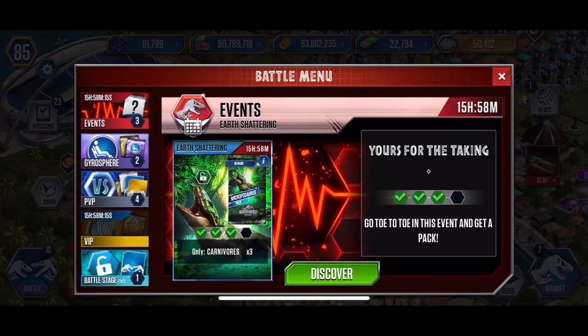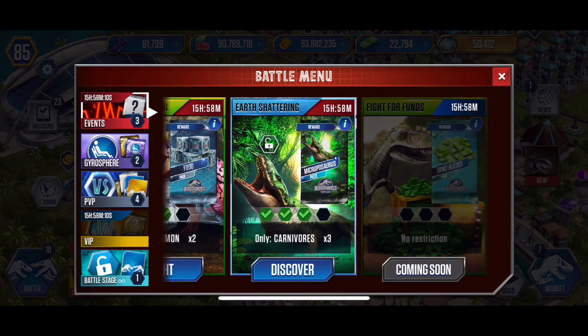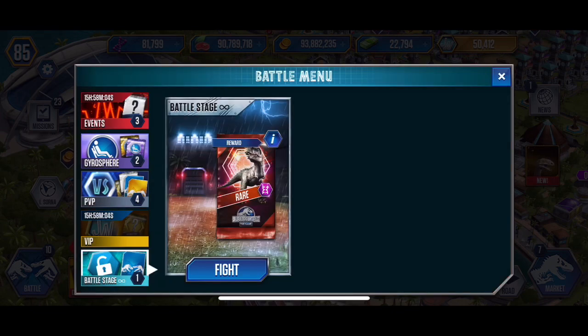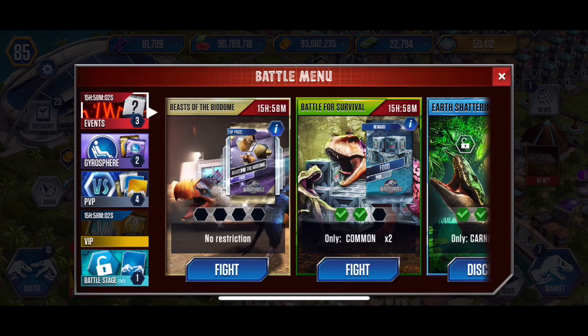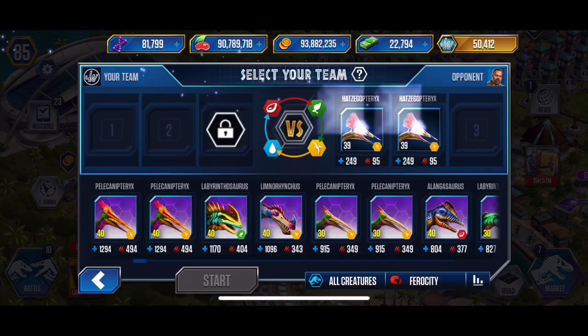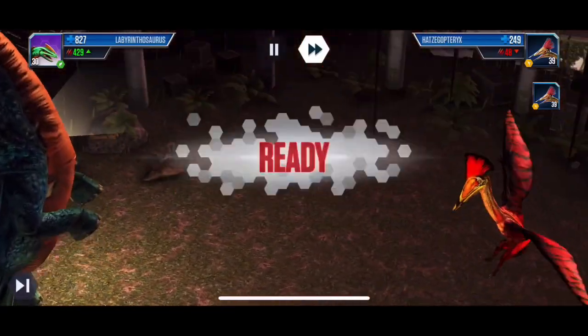Now we've got to do some events. I'm going to do the Battle for Survival, the Earth Shattering, and do the Beast of the Biodome, and probably do this battle stage. On the Beast of the Biodome, I'm going to calculate out the ferocity matchup versus my top three. The reason I have my hybrids is because it makes these events extremely easy.